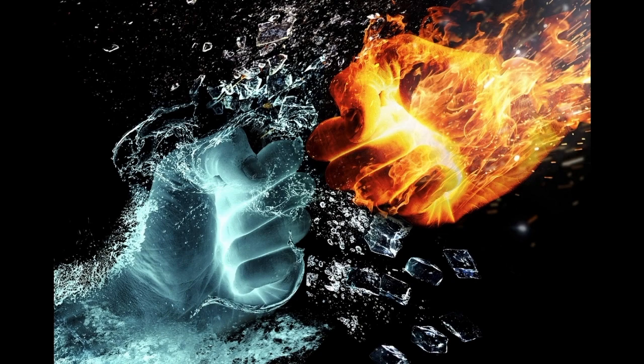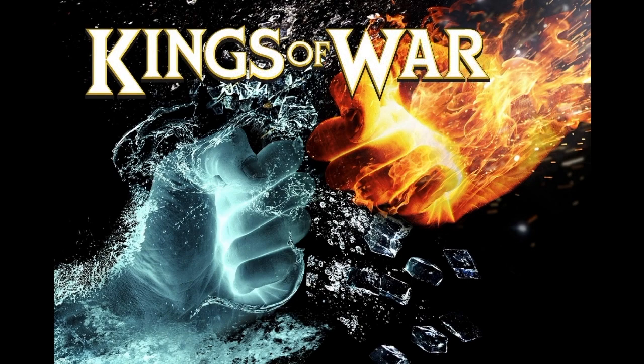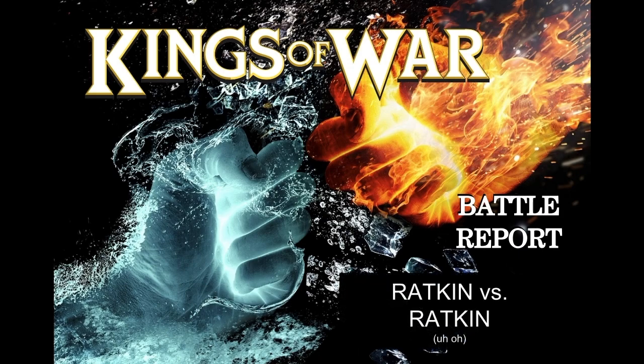Welcome back to another battle report. This is a 2250 battle on Universal Battle, the second round of the Clash of Claws tournament, a US-based tournament. In this round I was facing off against Calen McMillan, a Ratkin player — unfortunate as I was also playing Ratkin, so we had quite the unit strength on this board. He had 36 unit strength and I had possibly more, giving us 60-plus unit strength total.